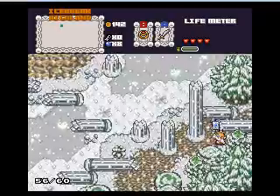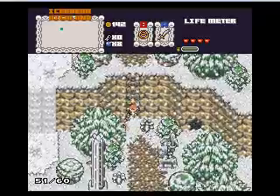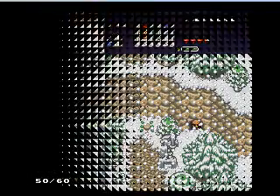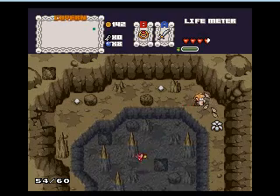Up here we can get another flag. I'll be coming back to this room shortly to go to level one. By the way, the level two sword is in the town, in the shop in Milton.